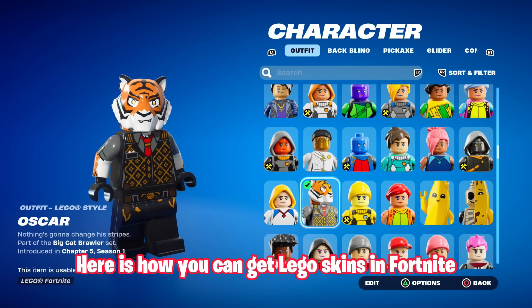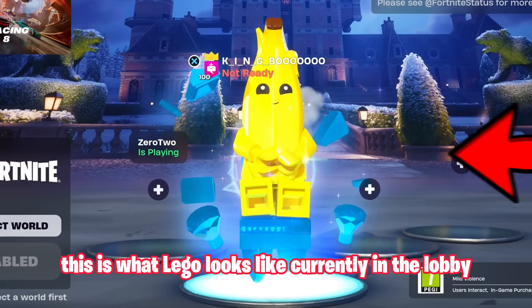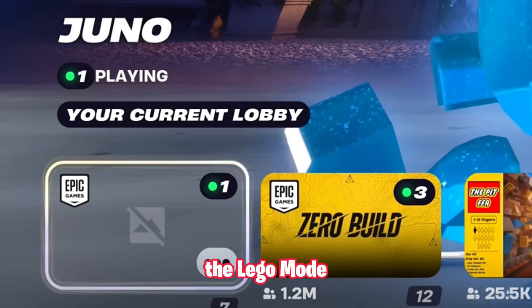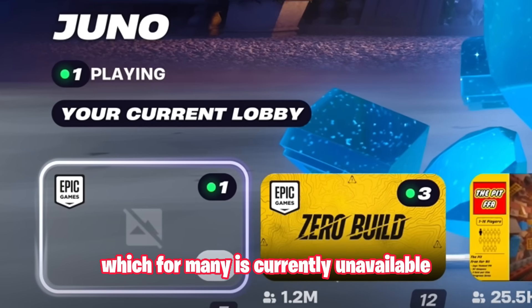Here is how you can get LEGO skins in Fortnite. This is what LEGO looks like currently in the lobby, and how you get here is from simply selecting the LEGO mode, which for many is currently unavailable.